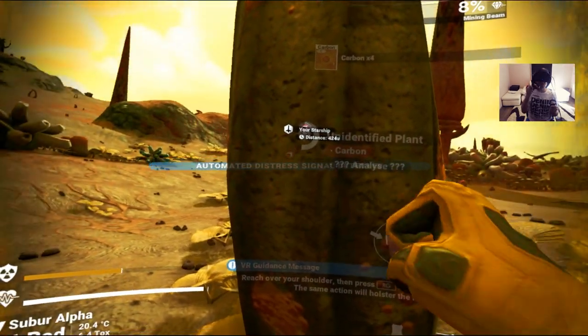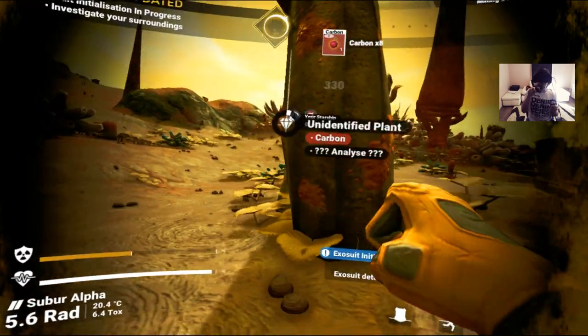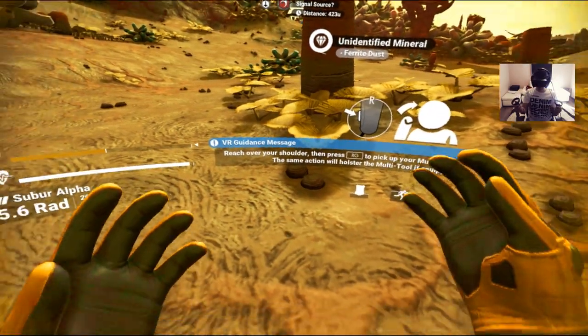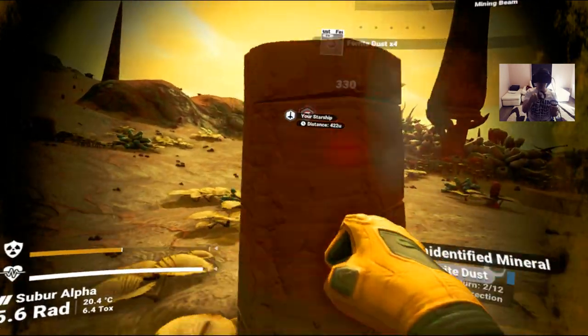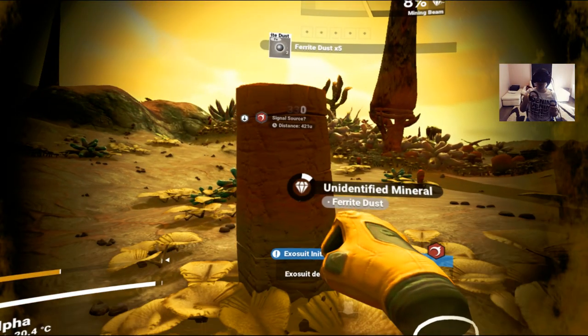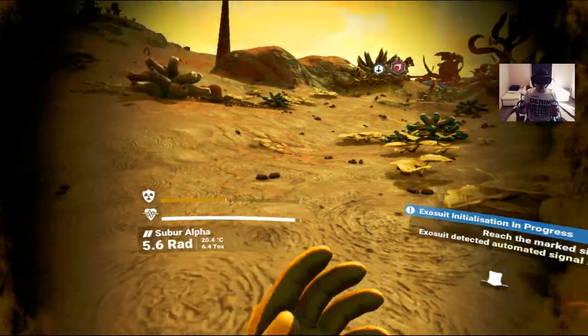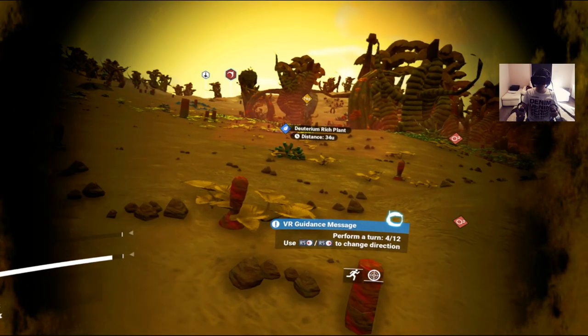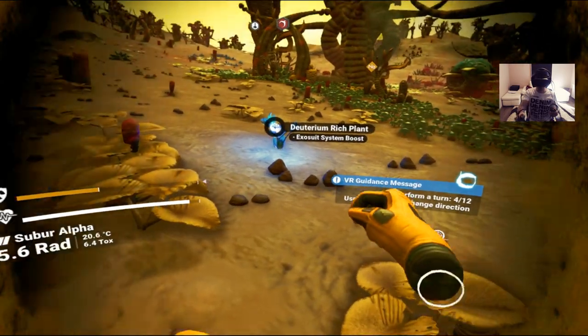I can grab my fist, go at a plant, and just punch it in the face — that's power you can't obtain normally. It actually does more damage than my multitool! I can do more damage with my fists compared to my multitool — that's insane. And I think I see what I think I see — check this out.